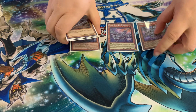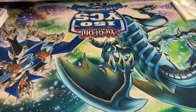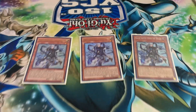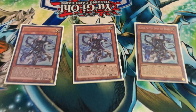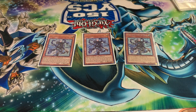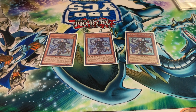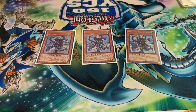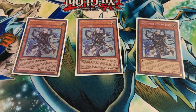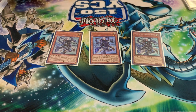For the searchers and spellcasters, there's Sage with Eyes of Blue. He's the main searcher as well as the main summoner, because you search out any level one Light Tuner monster from deck to hand, and you can ditch him for any other monster on the field, which pretty much summons out any Blue-Eyes from your deck.